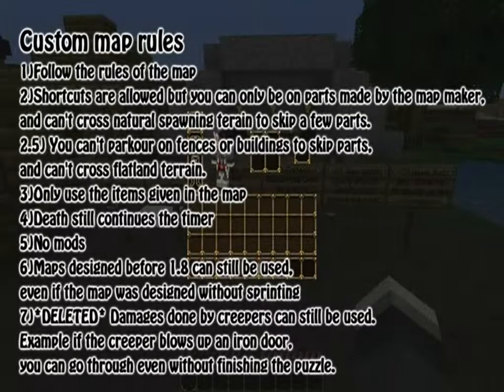I pretty much removed the fact that — for example, in my Lost Bay series, I was thinking about doing a speedrun of it. Then I realized I could skip the entire map by just walking on the flatlands or parkouring on the fences. So I decided to add two rules: you can't fence parkour, and you can't jump on buildings just to skip to the next part. And if the map is flatland generated, you can't cross it, even though it was made by the map maker. That's kind of cheating.